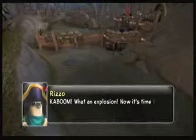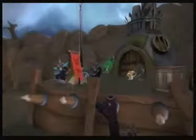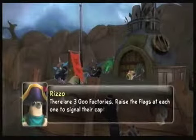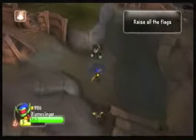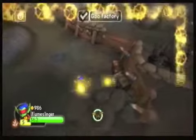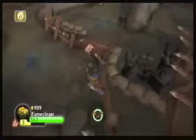Ball-pushing physics adds worse. BOOM! Not a headshot. And you said it wrong, Rizzo — you're not a true demo man if you're not saying it right. There are three goo factories. Raise the flags at each one to signal the capture, then we can secure the goo! Good luck, soldier! Alright, now we have to head in here and raise all the flags.